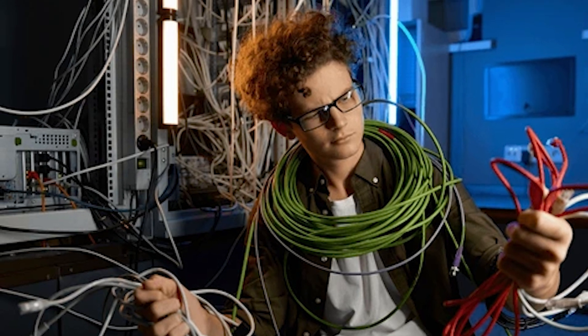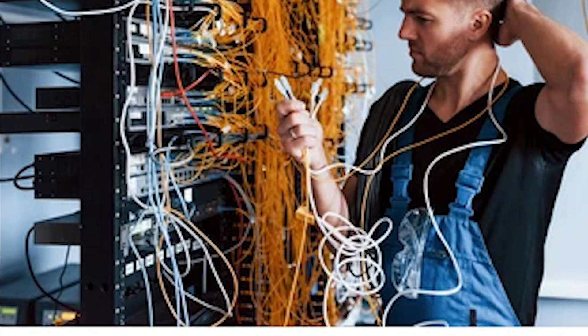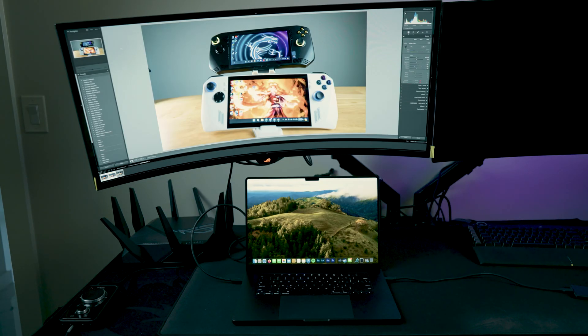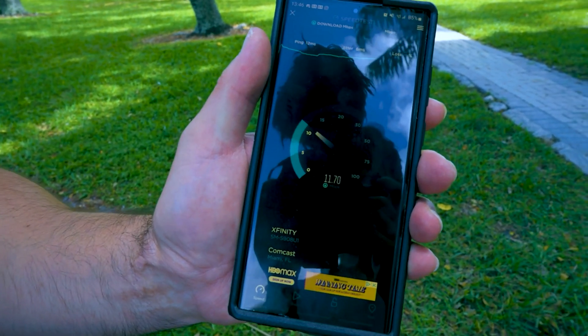If it didn't resolve your issue, hang in there because we're going to keep trying. Step two is also a relatively simple fix. Move the device that is having Wi-Fi issues closer to the router. Try moving your phone first and see if you get a Wi-Fi connection, even if your phone is right next to the router. If it connects, then you know it's more of a range issue.